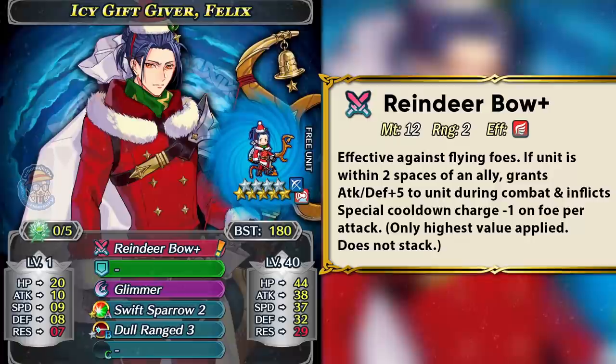Felix is a 180 BST blue armor archer and he comes with Reindeer Bow as his weapon. This is an inheritable weapon which gives him plus 5 attack and defense during combat and also the guard effect on the foe if he's within two spaces of an ally. It's a very easy condition to meet, especially for an armor unit with one movement. He has pretty good attack at 38 and he's a rare fast armor unit with base 37 speed. He has quite workable bulk at 32 defense and 29 resistance, making him a pretty balanced unit that can work in both phases.